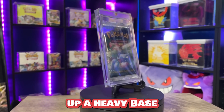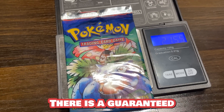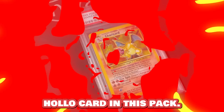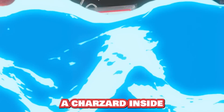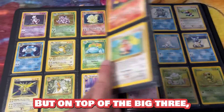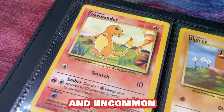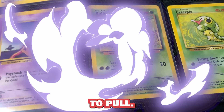Today I'm opening up a heavy base set unlimited pack from 1999. There is a guaranteed holo card in this pack. That means there could be a Charizard inside, there could be a Blastoise, a Venusaur, but on top of the big three there's a bunch of other holos and even some commons and uncommons that would be really awesome to pull. I picked this pack up from Pokédean at Card Party. Big thank you to Pokédean for this — I am so excited to know what's inside. Let's rip it open.